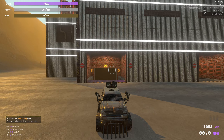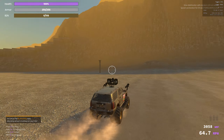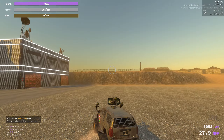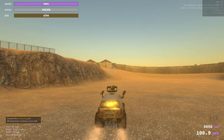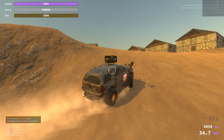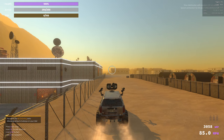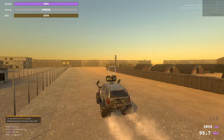Now we've driven out into what's called the safe zone. The safe zone is protected by neutral lasers whose job is to protect all vehicles in the area — not just friendly, not just enemy — and prevent fights from getting too close to the garage. The point of the game is to fight for crypto out in the wasteland, not near the garage. You don't want to fire your weapons at any vehicles here because if the lasers detect you harming players, they will open fire on you and kill you immediately.